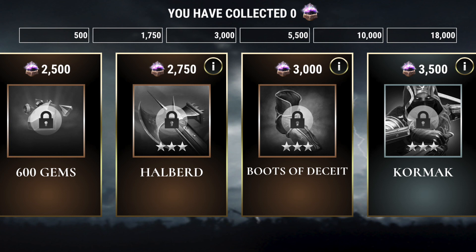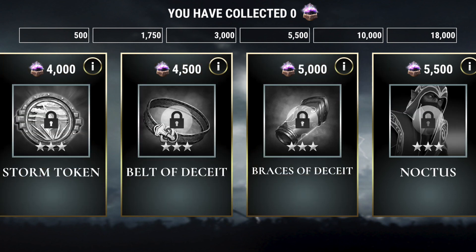At 3,500 souls, starting out the silver category, you get three-star Infiltrator Cormac. He will be available at level 10 immediately when you get him. And we have the third and final storm token coming in at 4,000 souls. This includes the three-star Belt of Deceit and the three-star Braces of Deceit available at 4,500 and 5,000 souls. Then we have three-star Noctis at 5,500 souls — yet again a level 10 Infiltrator you get right off the get-go.